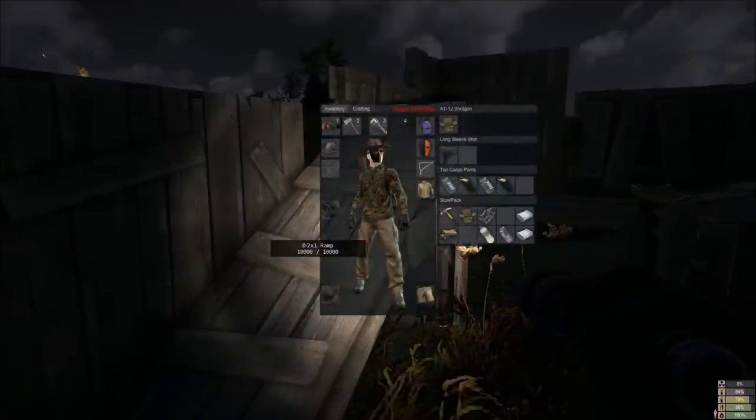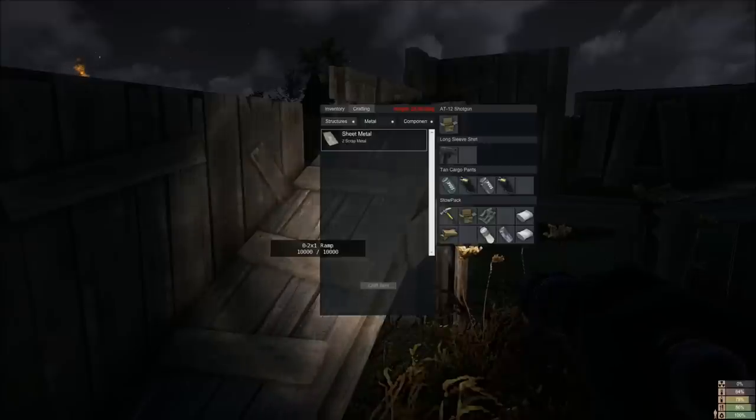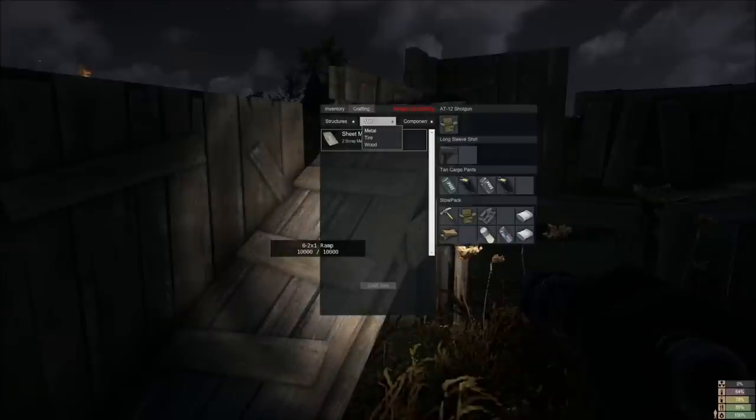The first most obvious thing is the crafting system has changed. For anybody who has played Miscreated you're used to seeing six slots where you can just drag things into. Well that's changed. Now we have a series of options and menus: cloth, medical, sand, structures, weapons. What we're going to look at is the structures. It has metal, then you have tyre and wood. Most of the things we look at in this video are in wood. Metal is just sheet metal, and you can create stacks of tyres as structures.